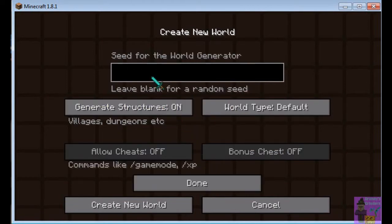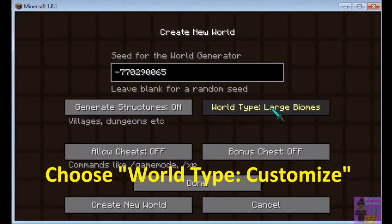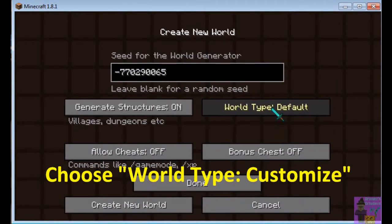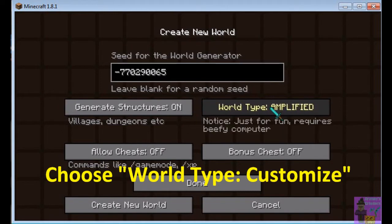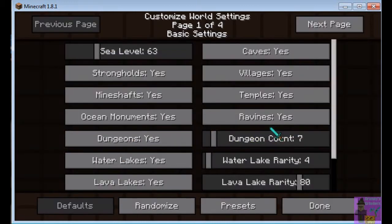Go into the options, hit the Control key and the V key at the same time, and it'll paste the seed into the box — it's about the only way to do it besides hand-typing it. There are a number of options as I'm scrolling through to show you. Hit Customize — not Flat World — just Customize.